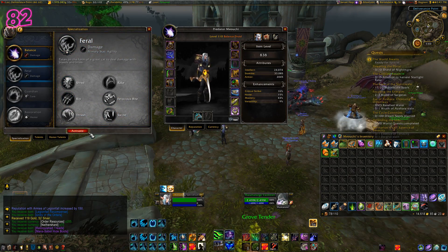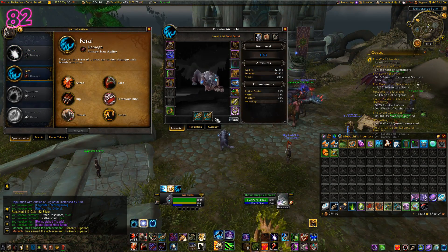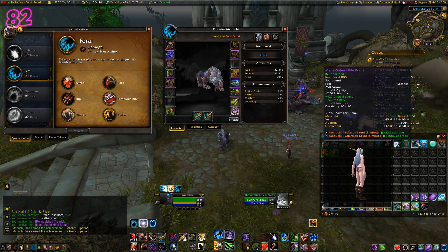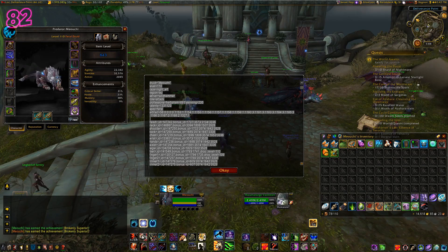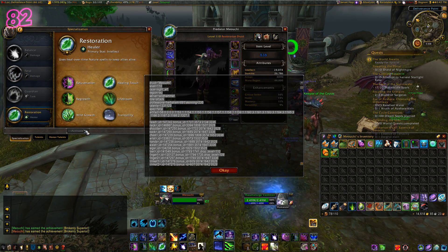So there you go — making loot decisions just got a whole lot easier. I recommend that you repeat this process fairly regularly as your overall item level increases. Stat weights do change as you get stronger. For example, on balance druids there are haste caps which will change stat priorities once you meet them. Personally I do this every 10 item levels or so, but you also need to do it if you make major changes to your talents, artifact traits, or if you get a legendary.